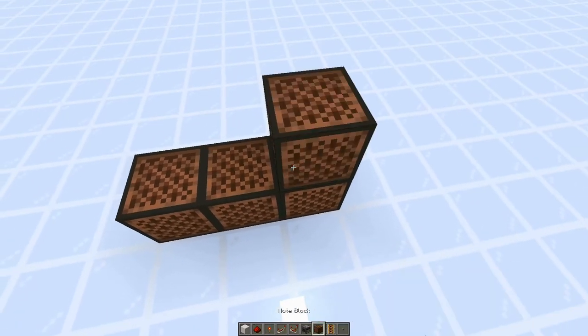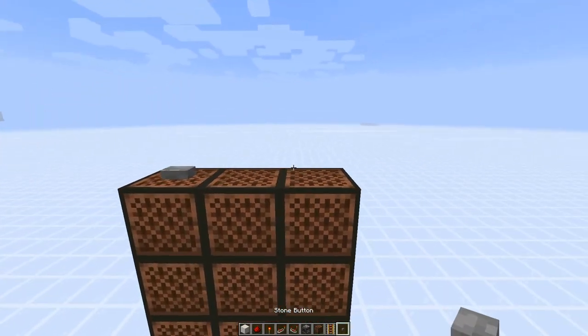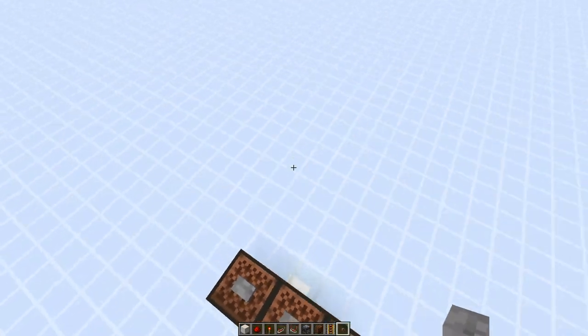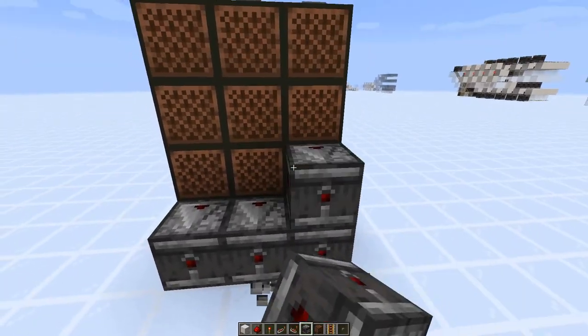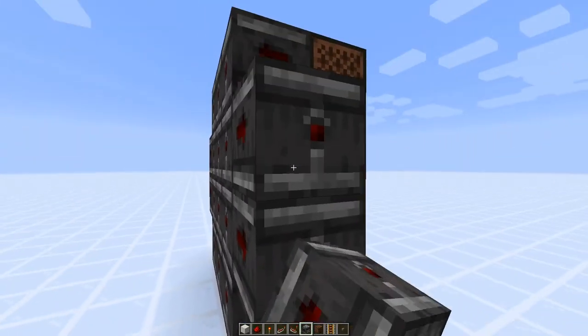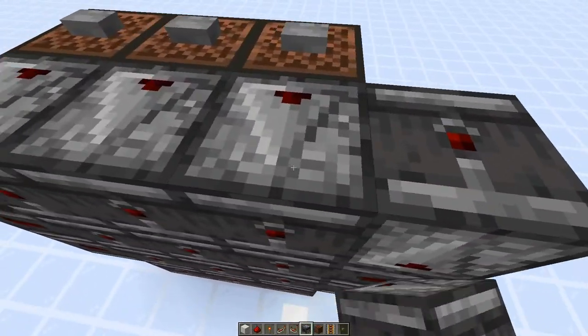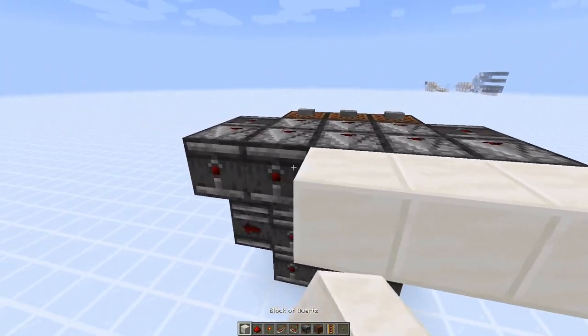We're going to start off with a row of three note blocks, making them four tall — that's going to allow the player to interact. Let's add something on top to keep it quiet. We'll have observers on the back observing each of the note blocks individually. For the middle edge ones, we go over and on the top we go up, then straight across with a row of observers and solid blocks.